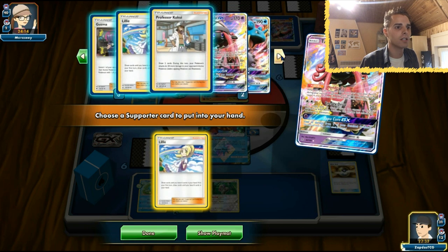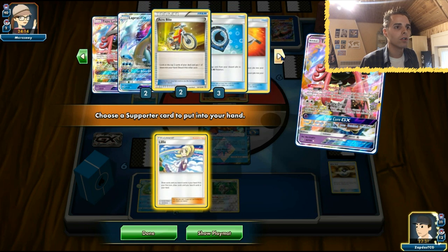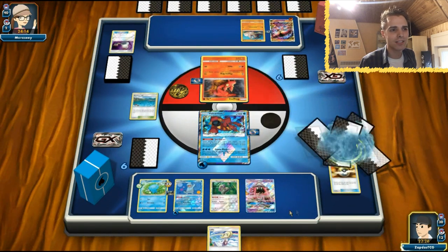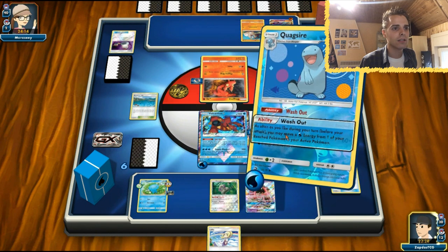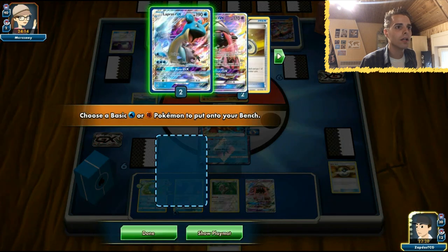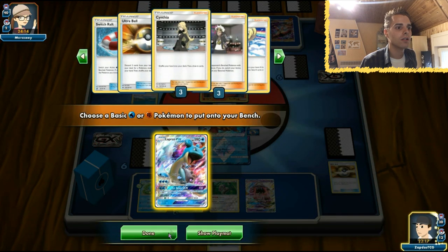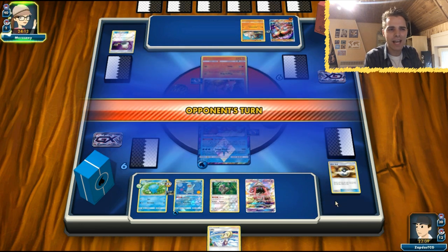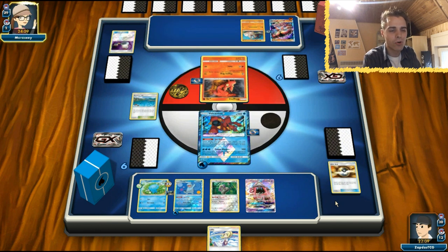Actually we already used a supporter, so Lele is gonna be for next turn. Also gonna use Brooklyn Hill getting out Lapras. I'm just gonna wait with the Lapras - otherwise he will target that. That was kind of a misplay using a Lele right now since I already used a supporter. Guess my head is still not doing too well after covering 15 top decks in the format.